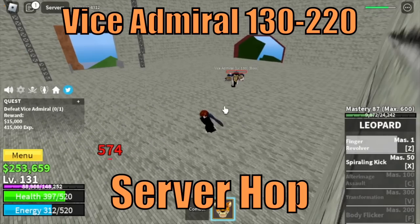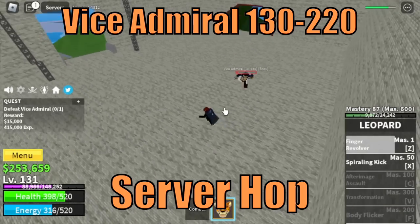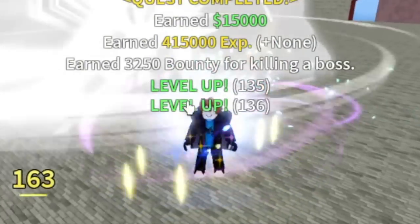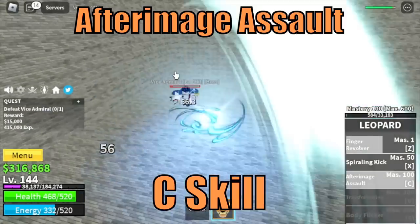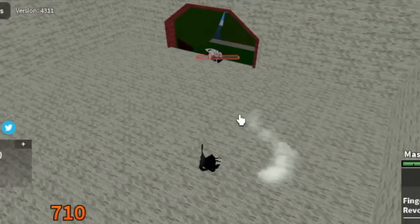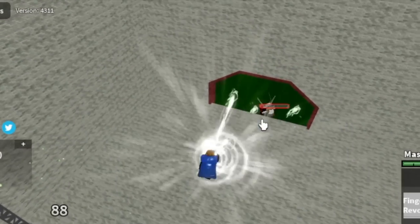Next is the Vice Admiral, and the best way here is to server hop for faster grinding. While grinding this mob, we will unlock our C skill, the After Image Assault. Very good skill. We are leaving this area at 220.